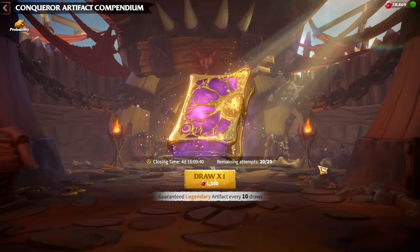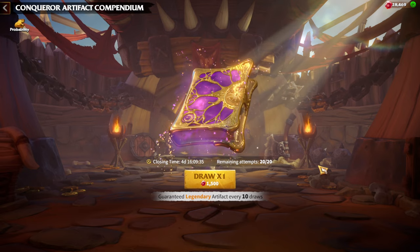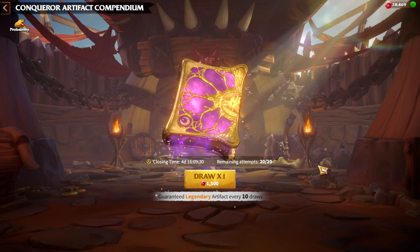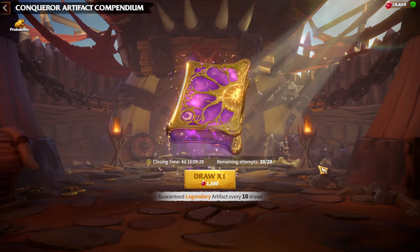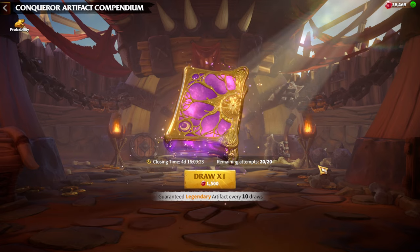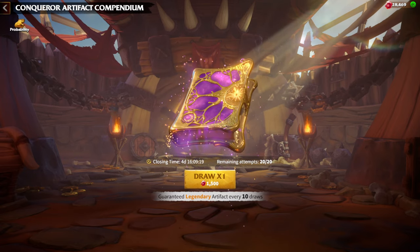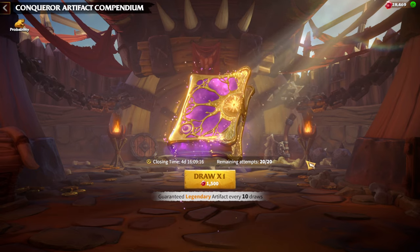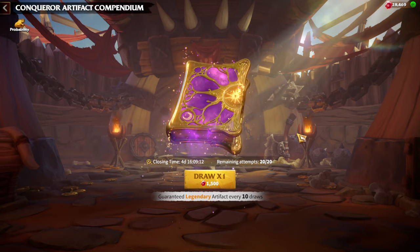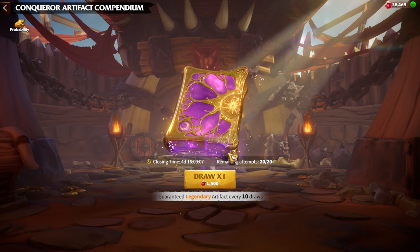I'm not sure if I will use all my gems on the Artifact Compendium, because I also want to use gems on Wheel of Destiny 2. As we already know, we are getting 2 new Marksman Heroes — Legendary Helos from the Wheel of Destiny — and I want to try my luck. I hope I will get at least 1 of them. It would be super amazing if I could get both Legendary Marksman Heroes.